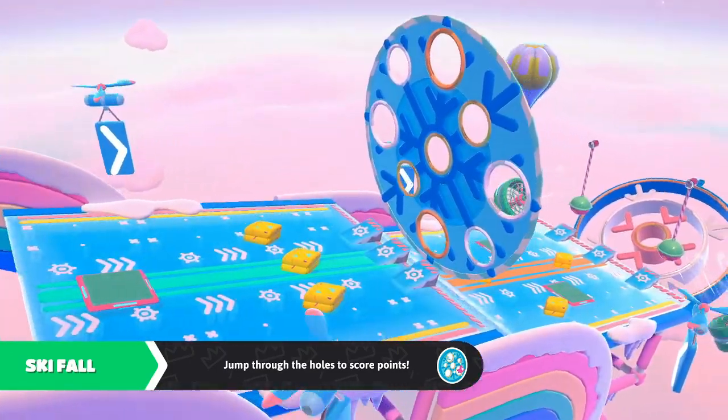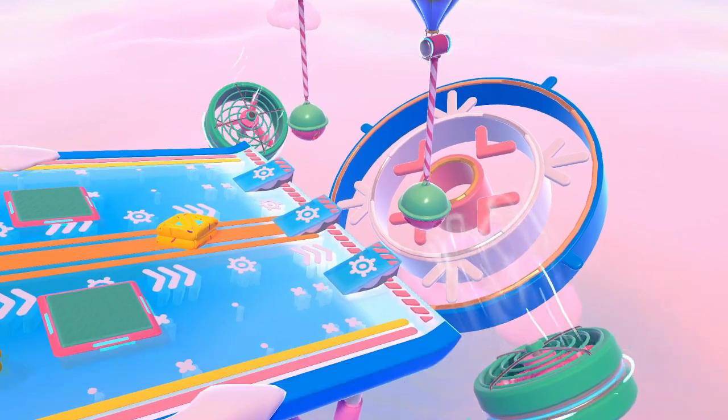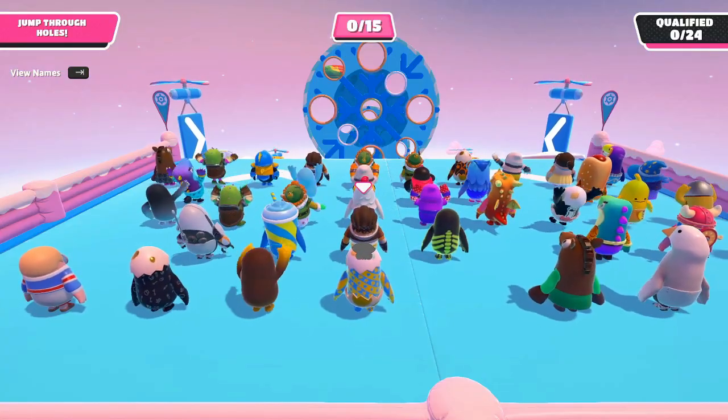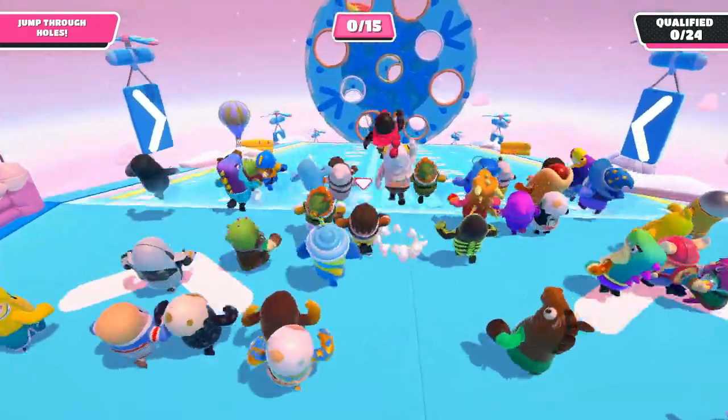The first new map we're going to look at today is a play on words from the James Bond film Skyfall, but it is actually pronounced Skifall, as the actual map is a ski slope. You throw your beans down trying to get through as many hoops as you can.